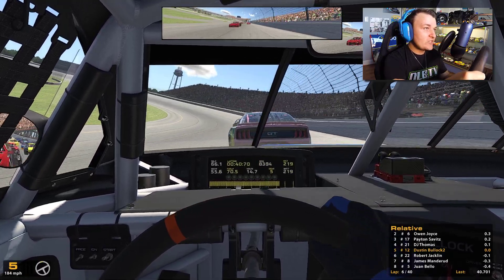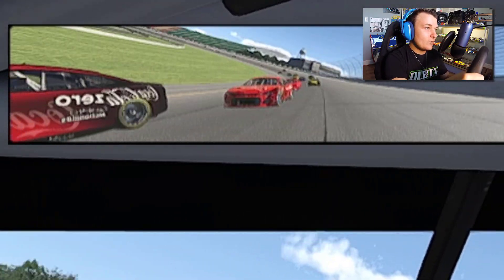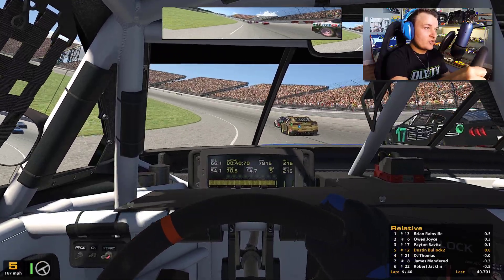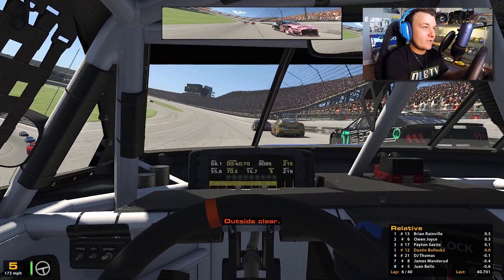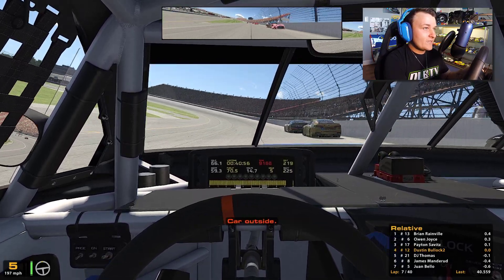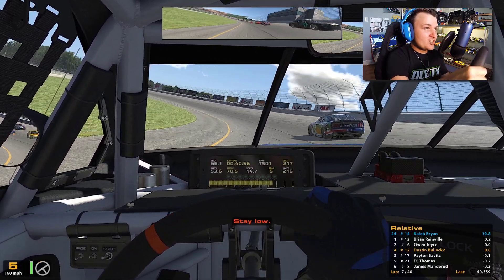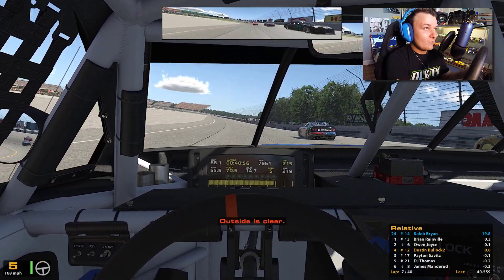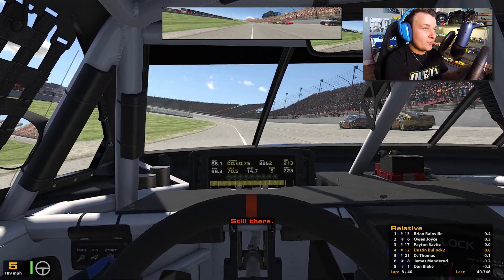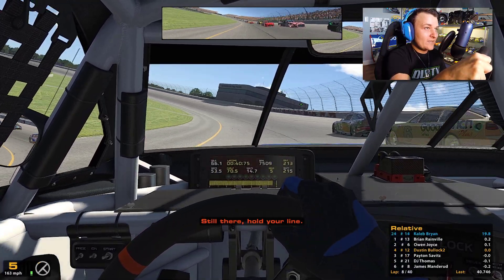We're trying to save the tires and make sure we have something come the end. The 22 comes to the bottom groove but he did not get that pass completed. We're gonna start seeing guys fall off to the bottom groove trying to get momentum. We pass the 21 and move up to fourth. Now can we do the same thing with the 17? We might have to throw it in pretty deep — a slide job. I threw her in so deep — it's not gonna rotate quite right, but we threw that car in hard going into one and two.